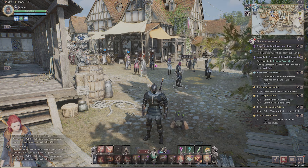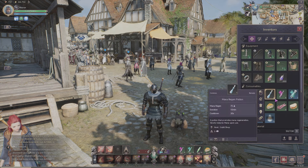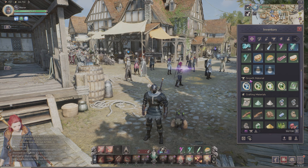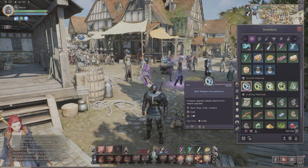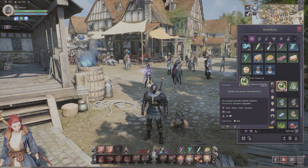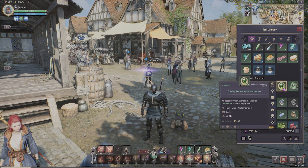In the beginning, let's go to inventory. In order to enchant equipment you need growth materials: weapon growth stone, armor growth stone, and accessory growth stone.